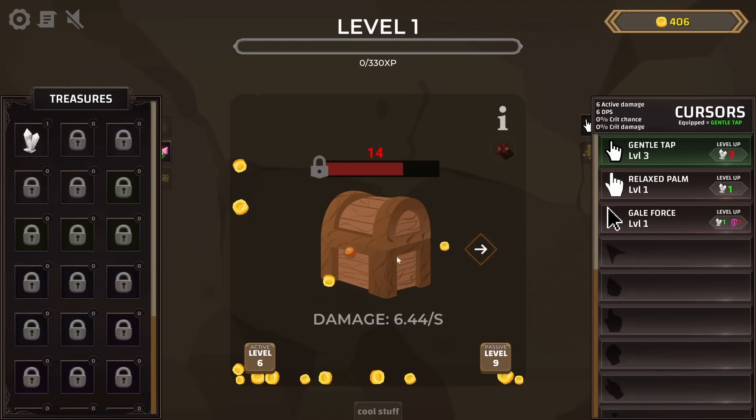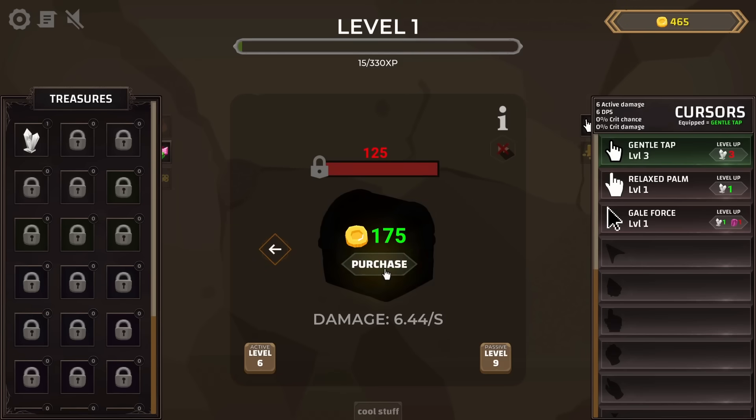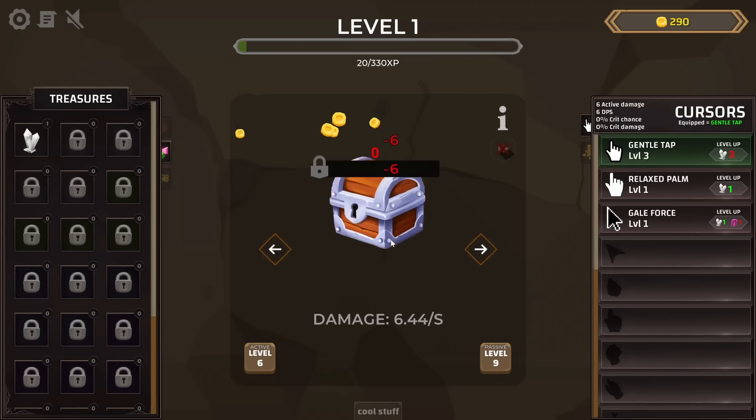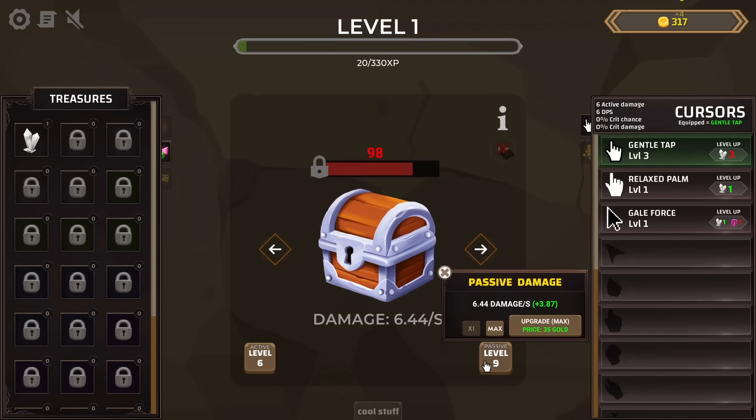We'll upgrade the cursor again for 11% active damage. With all these coins, I'll use them to purchase the next chest, which has a bit more health since it is a timberwood chest — but that means more money in it. All the extra money we have, we'll pour into passive upgrades. We're doing 27 damage a second now.